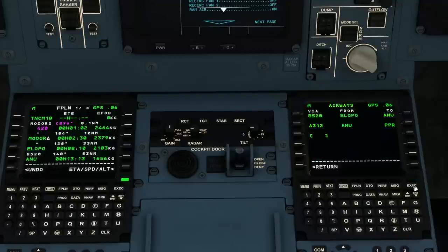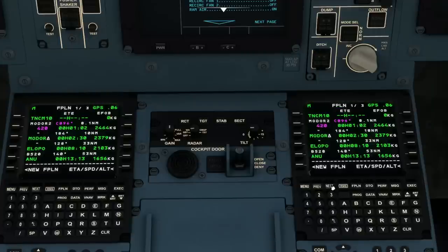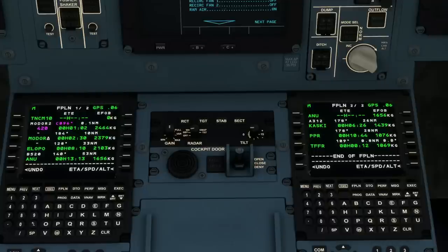Now let's have a look at our flight plan — the departure, the standard instrument departure, ELOPO is now in, the Bravo 520 airway is in to ANU, and then after ANU there is another airway, Alpha 312, which we'll select to take us to PPR. Execute that and now if we look at our flight plan hopefully everything is there. Just be careful of duplicate waypoints — I perhaps didn't need to add PPR at the end of the Alpha 312 airway as it was already there, so we can clear that and execute. Let us know in the comments whether you find that integration useful or whether you'd still rather enter it manually.